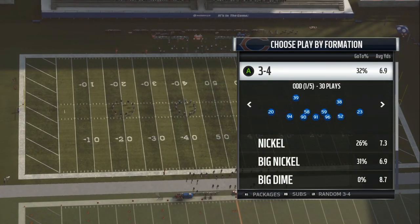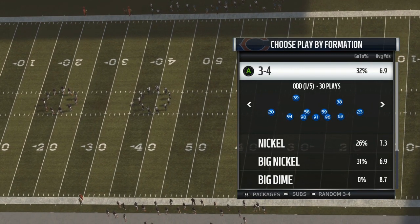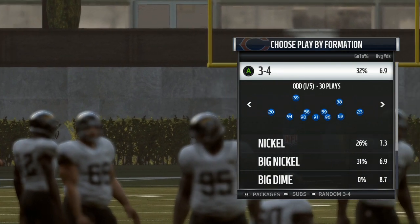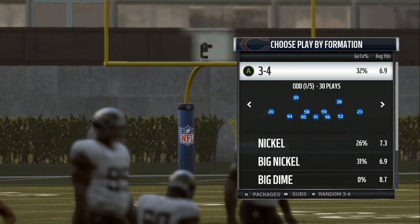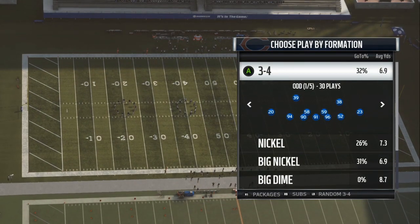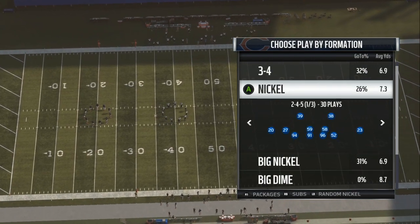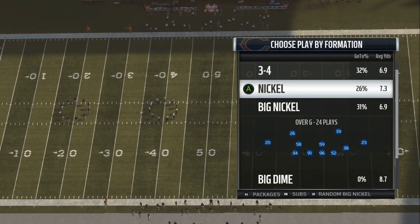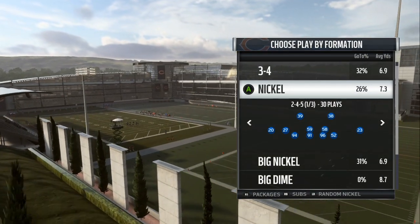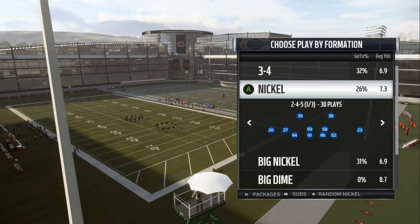If you see your opponent pick a play with two tight ends, that's when you want to use your 3-4 or your 4-3 defense. If they're coming out in three wide receivers after running two plays, and you see they like to put three wide receivers out and sometimes hit the running back out of the backfield, that's when you want to go into your nickels or big nickels. You want more speed on the field to keep up with their route concepts.